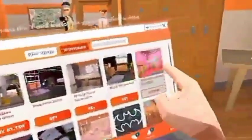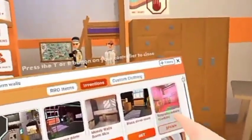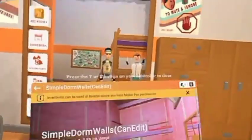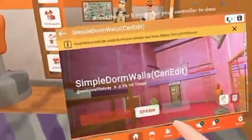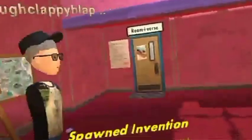And then this pink one. You press Get. Pretend I press Get. And then it says: Do you want to spawn this item? You want to press Yes. And now it's pink.